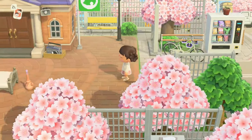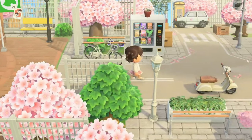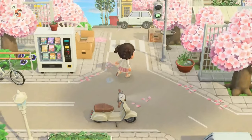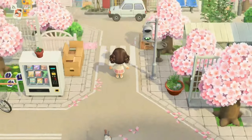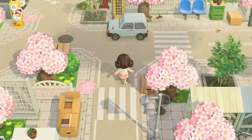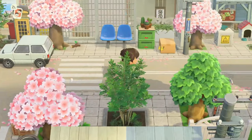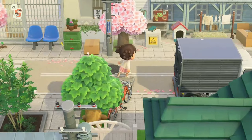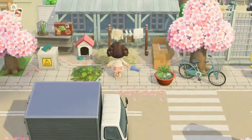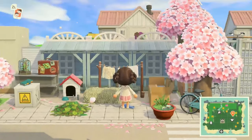And then this is the road that leads to resident services. This island is absolutely beautiful — I was super impressed by the custom codes. I'll put the creator code down below if you'd like to use it. It's also up on their Instagram, so you should definitely go give them a follow.